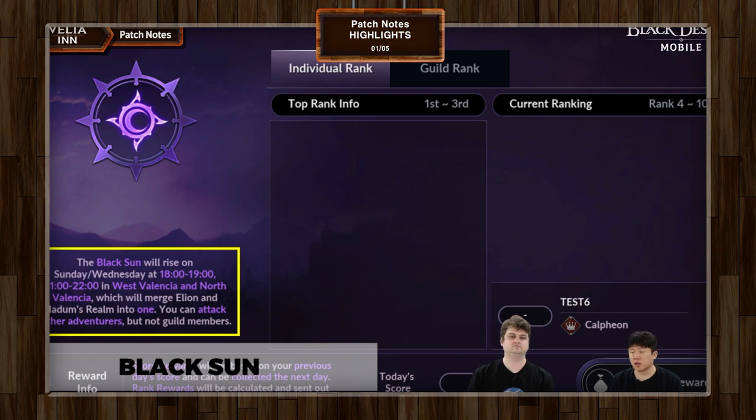The question is how scores will be calculated with two Black Sun sessions per day. The answer: scores are additive. If you go into session one and earn a certain number of points, then go into session two and earn more, those scores are combined and you'll get the appropriate rewards for that total at the end of the day. So it is now day-based rather than session-based. If you can only make it to one session, that's fine — just do well enough to get the rewards you want.